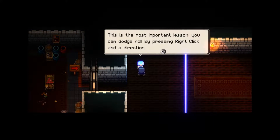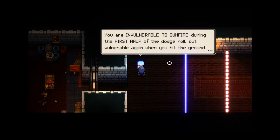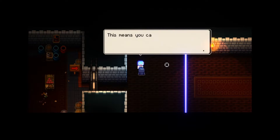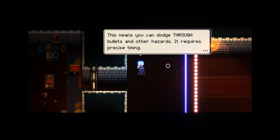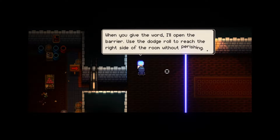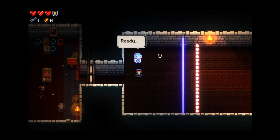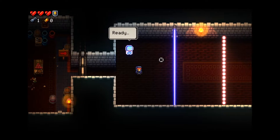'This is the most important lesson - you can dodge roll by right-clicking. You are invulnerable to gunfire during the first half of your dodge roll, but vulnerable again when you hit the ground. This means you can dodge through bullets and other hazards. It requires precise timing.' When you give the word I'll open the barrier. All right, I'm ready - let's go!